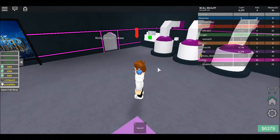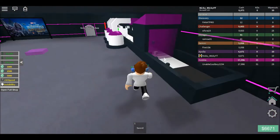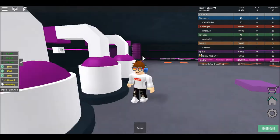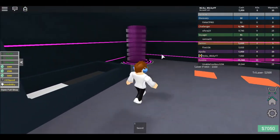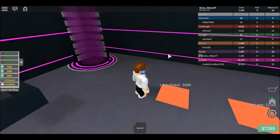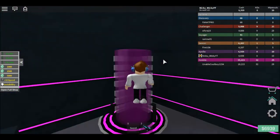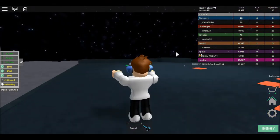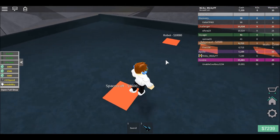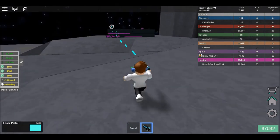I bought my second floor — here it is. You have to buy these droppers first. I bought a thousand cash and got the droppers, then there will be a button that says 'buy second floor.' You're gonna need a laser pistol for this event — you need a weapon. Save up seven thousand five hundred cash and then buy it.